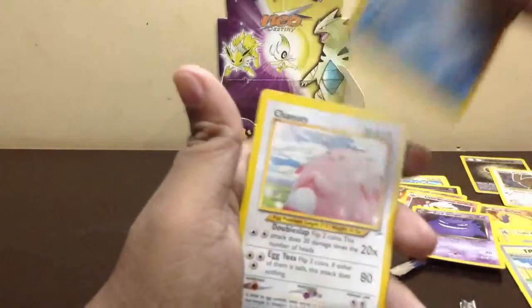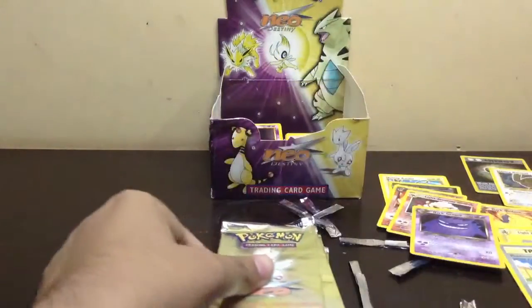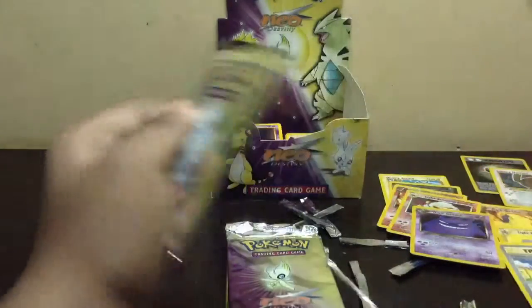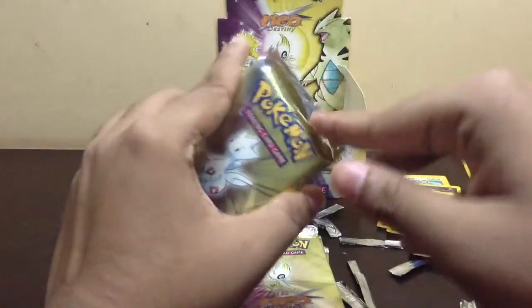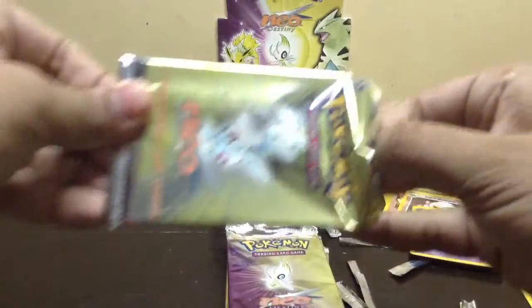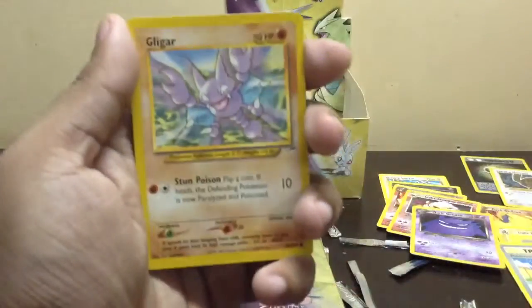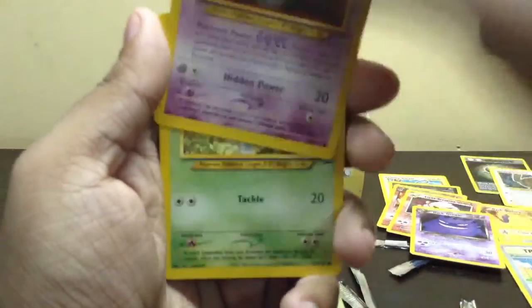A Light Dewgong and Chansey. So many holos. Sunflora, Raikou, Unknown T.